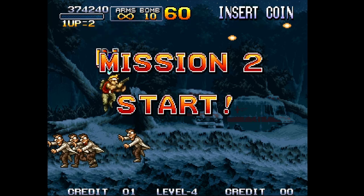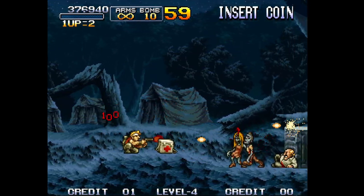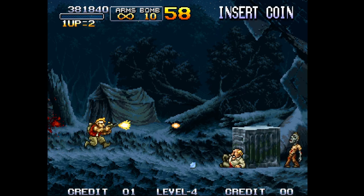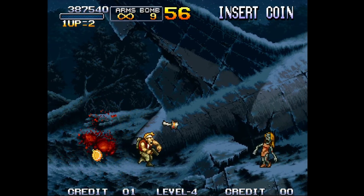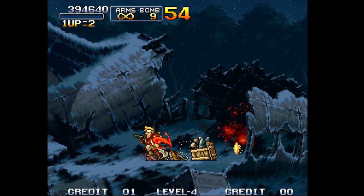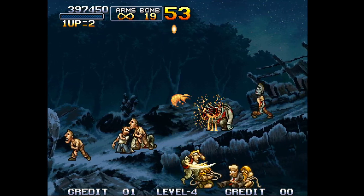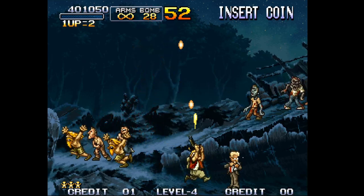Stage 2 jumps in difficulty quite a bit. There are a lot of zombies here that take multiple hits to kill. The bile from the zombies can actually turn you into a zombie — you'll be extremely slow and won't be able to jump very high — but your bomb will be insane, taking up the entire screen and almost one-shotting everything.